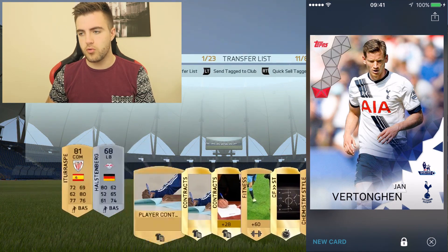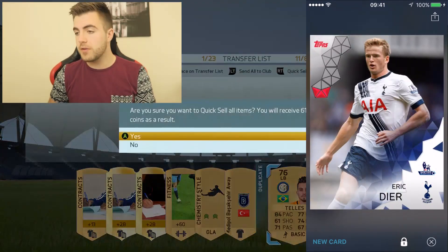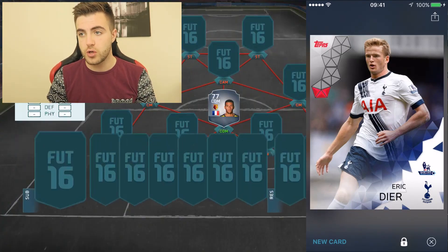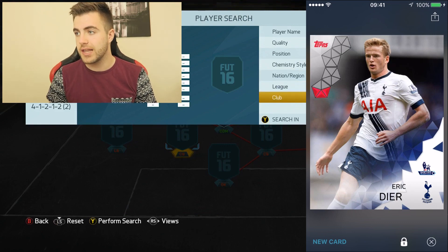And Jan Vertonghen, I believe, just beats out Ittaraspe. That's a good little pack though — we've got a couple of right players there. Jan Vertonghen — who else is in there? Zuma. No, not a big fan. Jan Vertonghen beats out Ittaraspe, so he is our centre-back in this squad as well. So far Topps Kick have won both of them, which is okay, I'll take that — those are some good players.